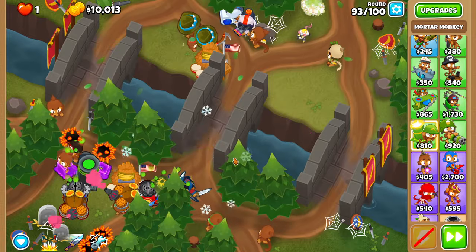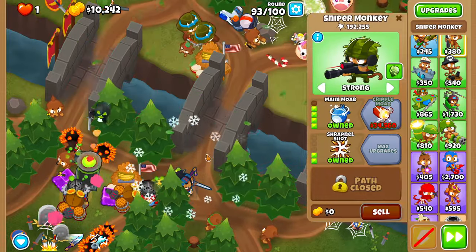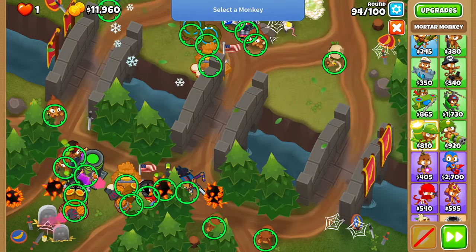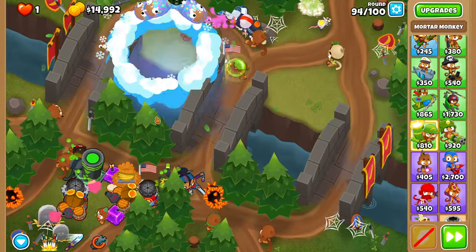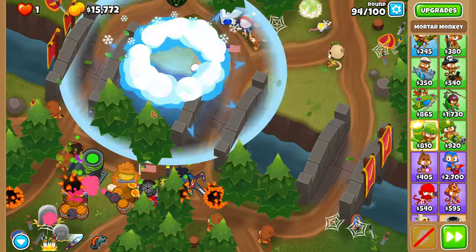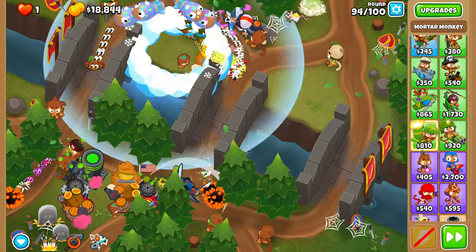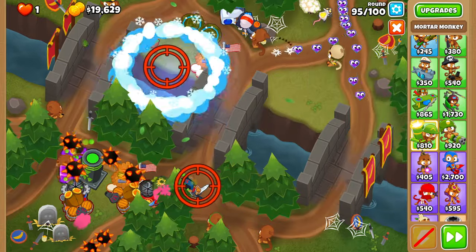For 93, you don't have to do anything — you can use an ability or two if you'd like, just not the overclock because we need that for 94. For 94, overclock once you see the first blue moabs start splitting — that's when things are popping and you need to destroy all of the BFBs quickly. Then for the moab insides of the ZOMGs, use a sword charge. Round 98 is going to be exactly the same — no different.